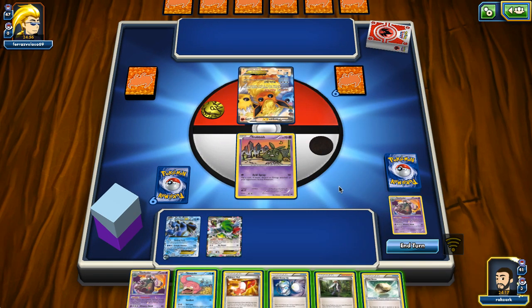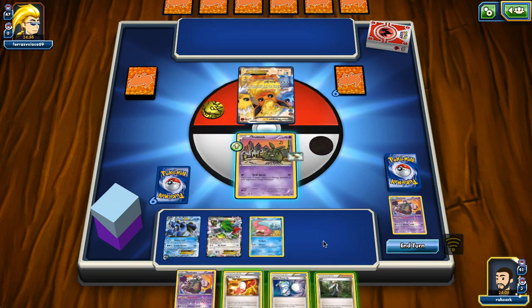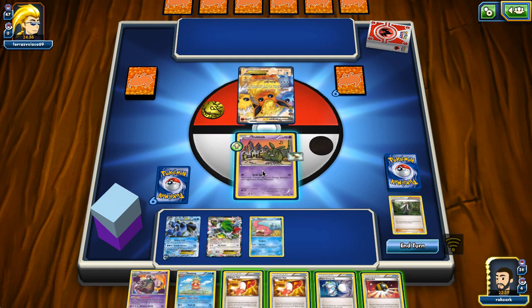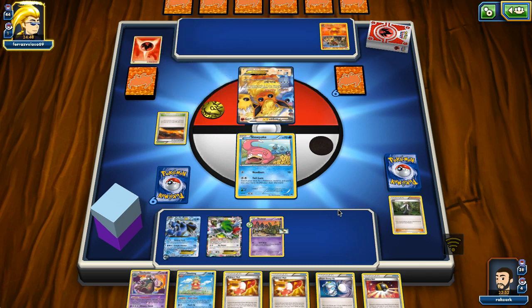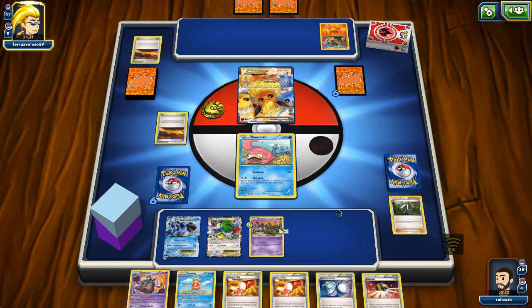That guy has one-hit KO potential, so I'm just going to use Shaymin. I don't want to use AZ for Seismitoad this turn, so I'll put Slowpoke down - maybe that helps. We do find the Float Stone, which is nice, so we can retreat. We play the AZ and put Shaymin down again to draw extra cards. We have Slowking but I don't think I really need it right now, so I'm just going to retreat with Trubbish. I'm kind of scared of the one-hit KO potential.